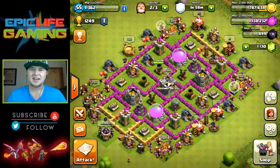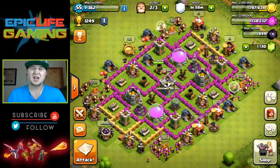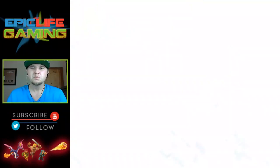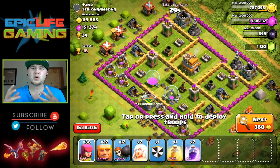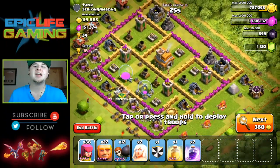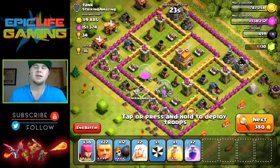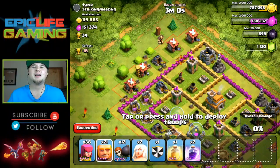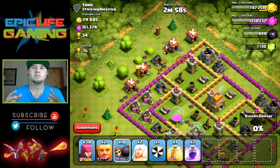So let's get into this video — raids and all that good stuff. The first raid we find is a town hall seven and we have a giant healer strategy queued up. I found a better method — I'm using just one group of giants instead of two groups. I think it does a better job.